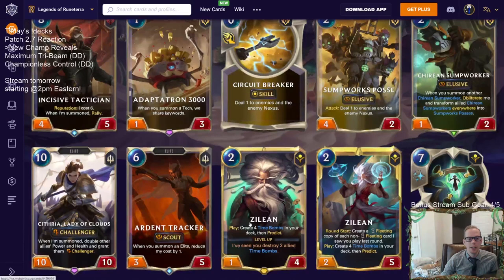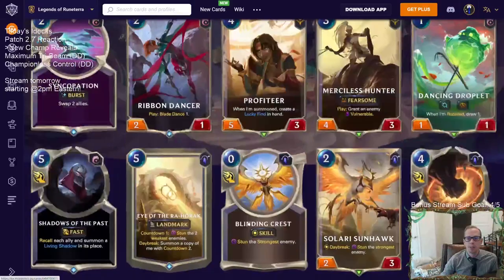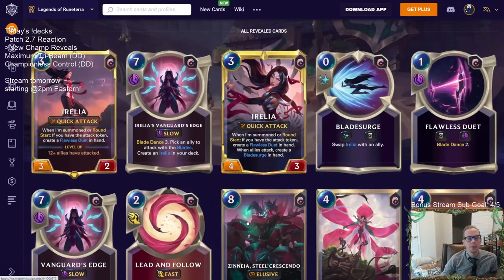Very excited for the new expansion. Dancing Droplet is something I really want to play with — the recalling and card draw is great. Tomorrow we'll be playing the new cards and will have a new deck with each champion: probably Aurelia with Miss Fortune, Malphite with Leona, and Zilean with Swain or in a Targon deck. Maybe a couple different Zilean builds. Let me know your favorite of these three champions and what pairings you want to see — I'd love to hear your spicy ideas. Thanks for watching and I'll see you for the next one.